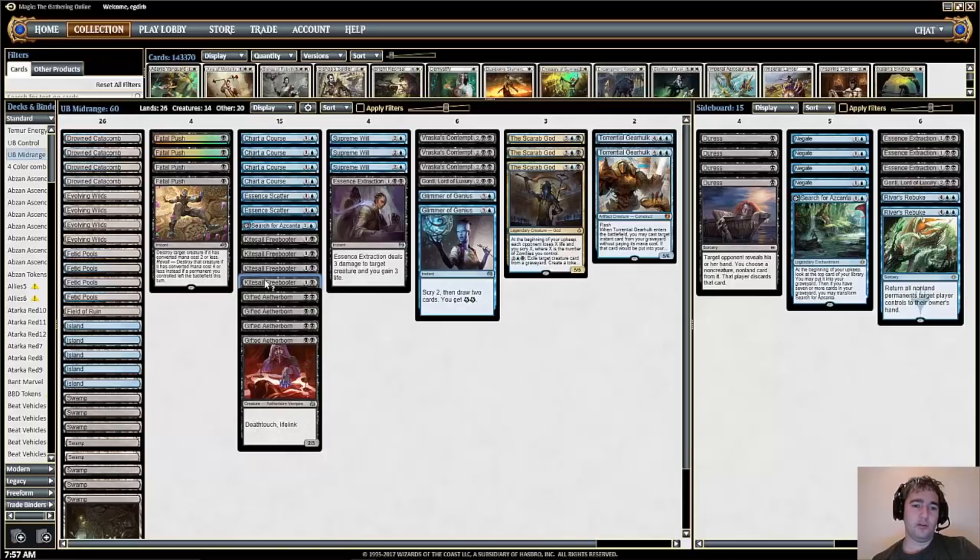Kitesail Freebooter is a two-mana 1/2 flyer that Duresses your opponent. If it dies, the opponent gets that card back, but a lot of times it doesn't die. And if it does, you can target it with your own copy of The Scarab God — same thing with Gifted Aetherborn. There's a benefit to having these two-mana creatures: if they go into your graveyard, you can target them with The Scarab God.